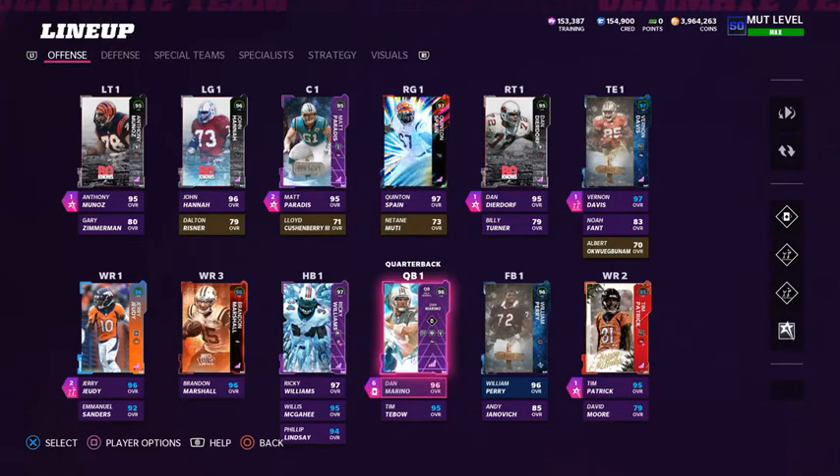What's up Madden community, MT Squared back with another Madden 22 Ultimate Team video. Today I want to go over my lineup update for this 96 overall Broncos themed team. We haven't gotten any new players in the last couple weeks - Campus Heroes 2 released with 11 cards, the last couple Legends weekends had nothing, Team of the Week for weeks 14 and 15 had zero cards, and Flashbacks yesterday had nothing either.